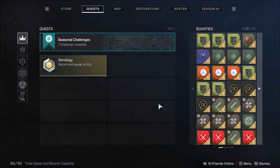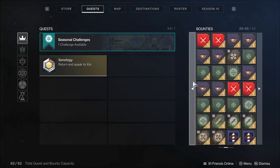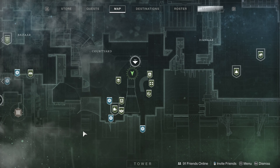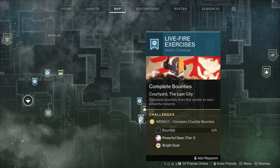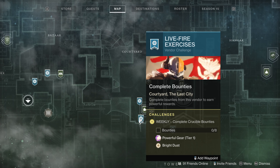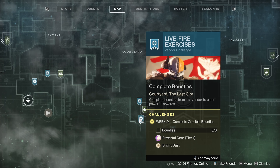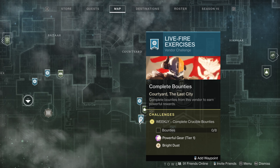Save some bounties for a little later — the ones that are progression toward weekly challenges. For example, crucible and Vanguard bounties. You can turn in Cosmodrome, Europa, Lectern, and most other bounties right away. If you have bounties saved for Vanguard, crucible, gunsmith, and gambit, once you hit the soft cap of 1500 those challenges appear and then you can turn in those bounties — ideally with a fireteam — to make progress towards weekly challenges. If you turn them in before the challenge appears, you'll get the experience without the weekly challenge progression.